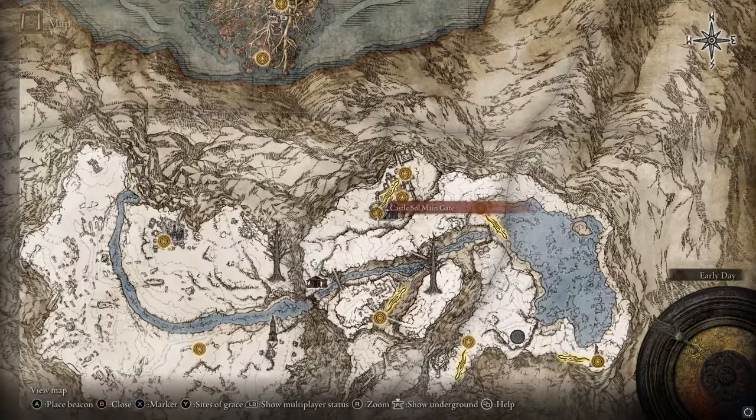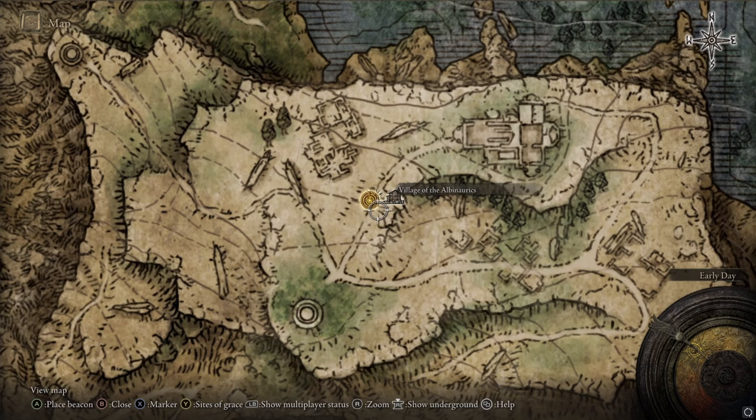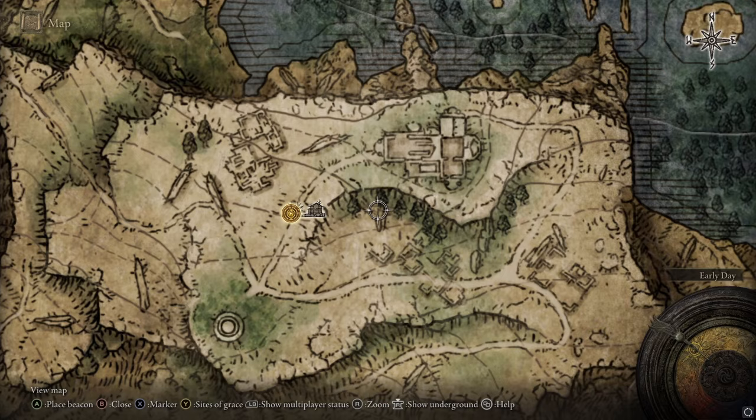Then go over to the Village of the Albinaurics, which is below this area. Follow the rock wall to the east along the cliff. Eventually you'll run into a guy disguised as a jar — just bump or roll into him and he'll turn normal. Talk to him and he will give you the other half of the medallion.